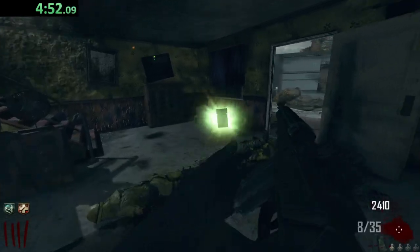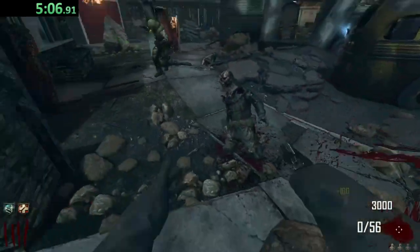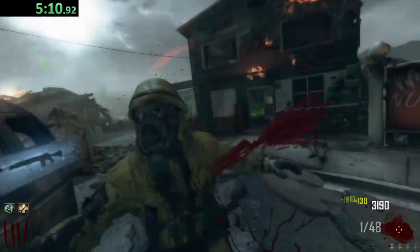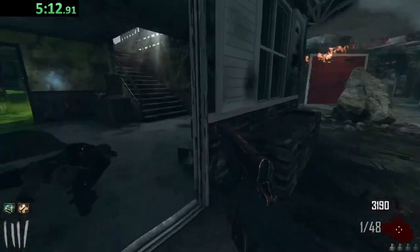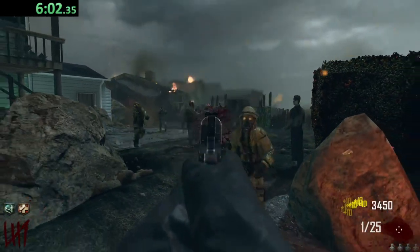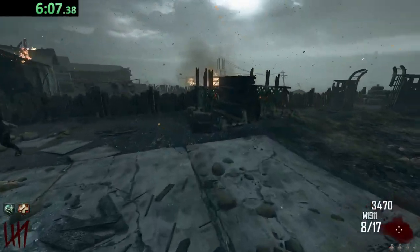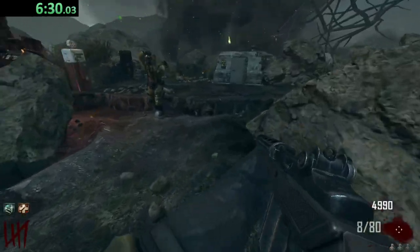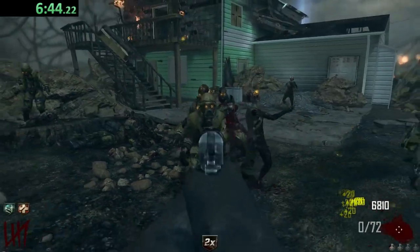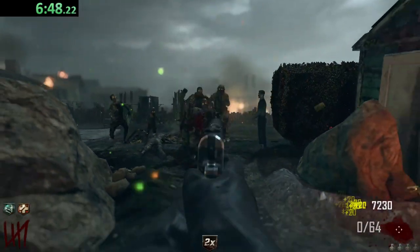Max Ammo — definitely will take that, great for points. I think I'm going to try to save up for the Bowie Knife or the Galvin Knuckles, just so we have something to our advantage for getting points. What I'm going to do is kind of train them up a little bit, just so I can shoot into them, get some points, and have that be my main strategy for now. We got Double Points over there — perfect! And we got Max Ammo on top of all this — the points we're going to get from this!